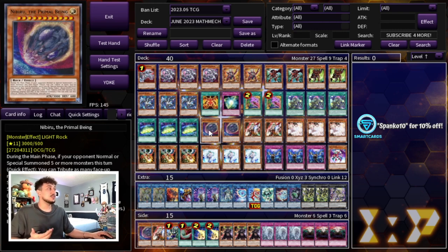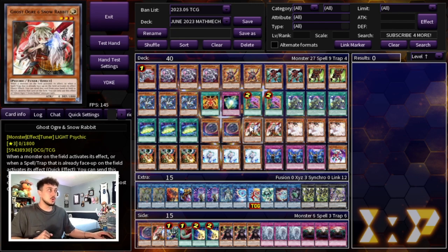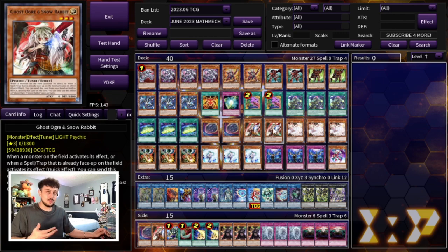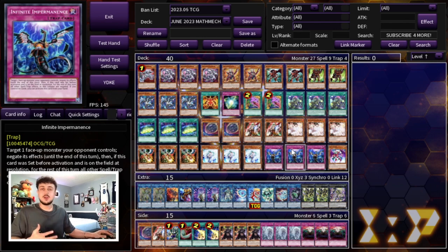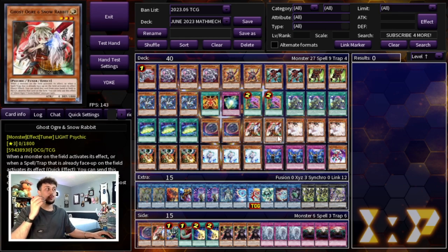For the hand traps, the reason we're playing so many is because the deck's engine is already so small and consistent — the best thing you can do in today's format is play all of these hand traps. Post-banlist a lot of decks are more prone to Nibiru. We're playing two Nibiru and two Ghost Ogre — these cards also help you bridge which is really nice. Then we're maxing out on what I think are the best hand traps in the format: three Ash, three Droll, three Veiler, and three Imperm. I think Kashtira is still going to be one of the best decks — Imperm, Veiler, Droll, and Ash are all really good into Kashtira, Purrely, Sprights, and Branded. Nibiru and Ghost Ogre are only at two because they're a little more reliant on the deck your opponent is playing.